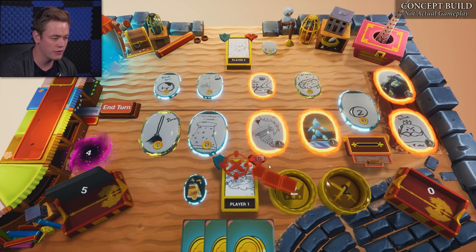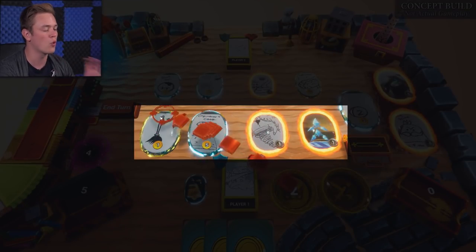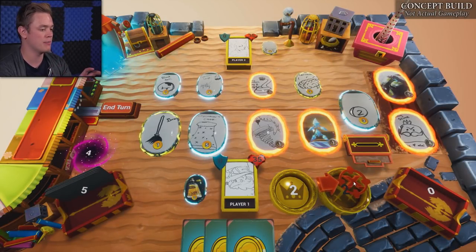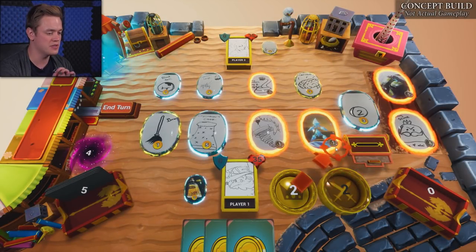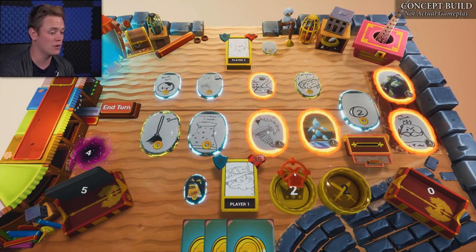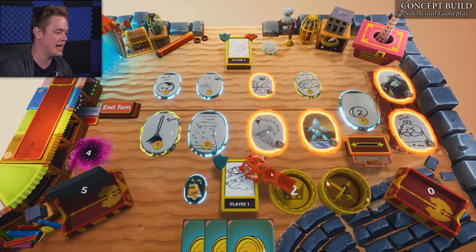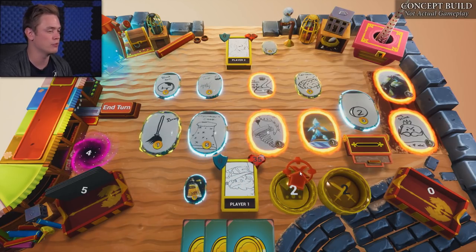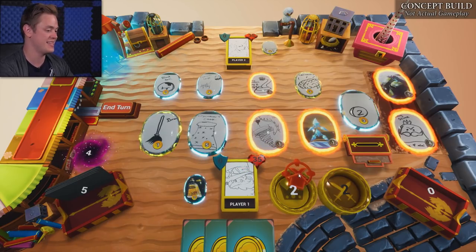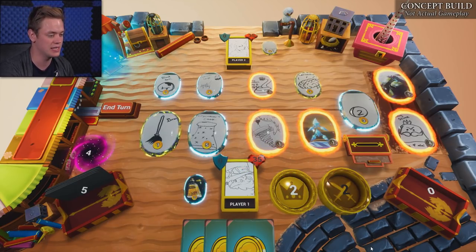Over here we have our potion, our hero trait. Every hero has a unique one. I get to use that whenever I want. I'm the wizard, so I'm going to make some potions. Over here in the center we have one of the core mechanics in the game, which are your four main stores. These ovals are going to be representing where the stores will be in the game. This is where different monsters and items and spells show up. Depending on the monsters that I kill or the spells that I cast or the items that I buy, it's going to influence my deck.